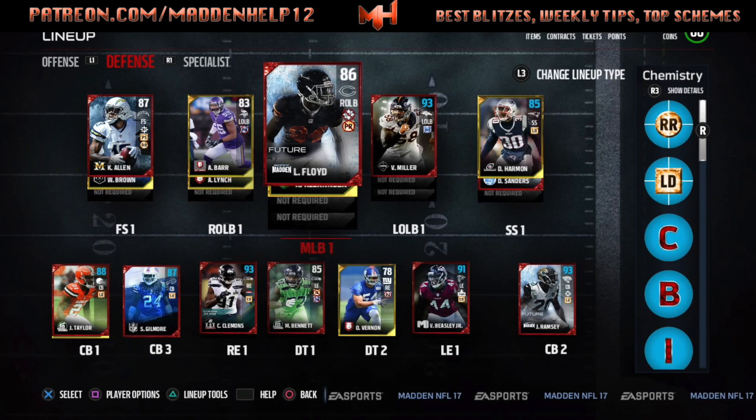At right outside linebacker I have Anthony Barr as a user because he's six-foot-five, and the middle linebacker is Leonard Floyd, also a user, who's six-foot-six. Depending on which side the offensive formation's strength is, I'll user the opposite guy. I'm waiting for the upgraded Anthony Barr's price to drop — the current one is only an 83 gold but works fine. From experience, you definitely want someone who's six-foot-five or higher, which is why I like Leonard Floyd — he's six-foot-six, fast, and gets all the great user animations.